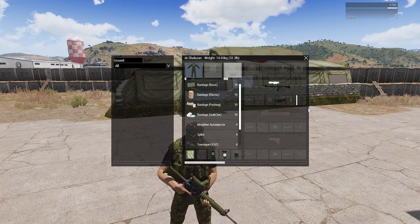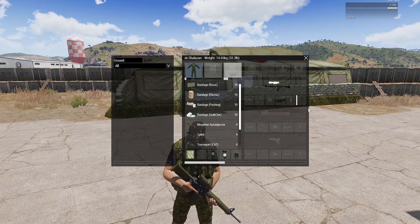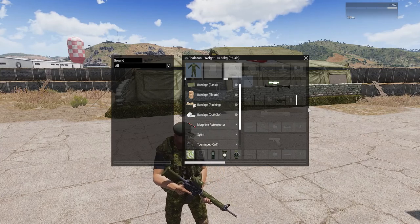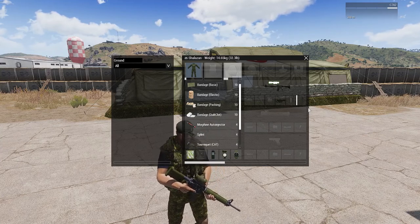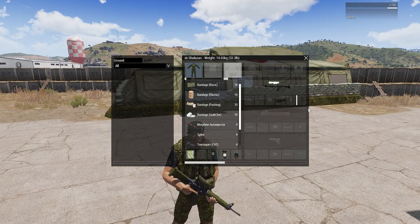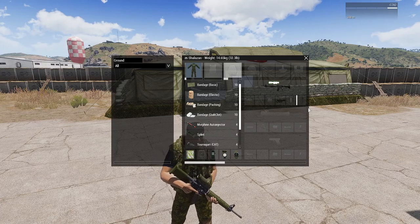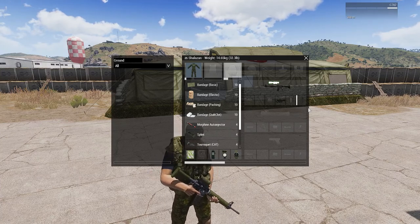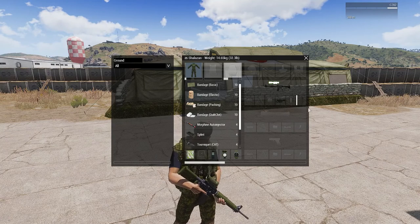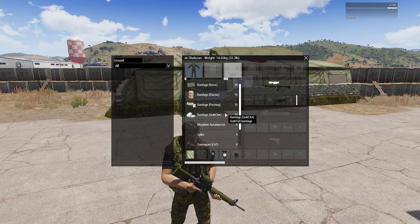The next items are definite needs. Carry splints so when you take a round to the leg you're not stuck limping — they stop you limping around the battlefield and put you back in the fight. Also carry your own equipment so if you need a medic they can use it on you. Tourniquets are great both for yourself and your buddy — if someone gets blown up by a grenade, you pop tourniquets on, they stop all bleeding on that limb, and then you can start bandaging while they're not bleeding. Tourniquets are great time savers. That's all you need as a basic rifleman.